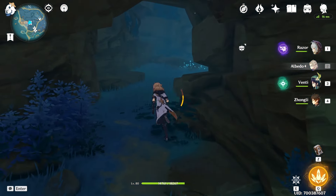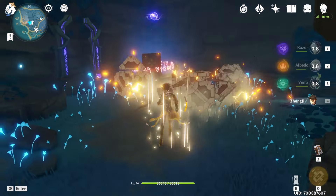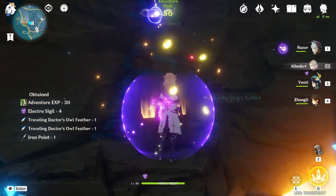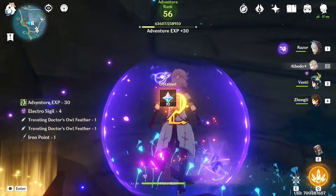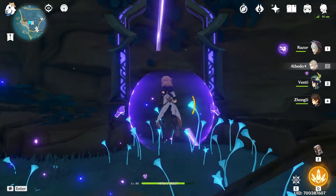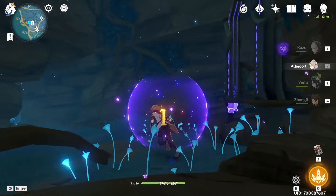Then we go in and there are some enemies to defeat right here. After you've defeated them, you're going to get a luxurious chest right here. Then we're going to get the electroculi — follow the electroculi around and it's going to go over here. This teleport does not work for some reason.